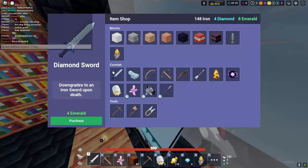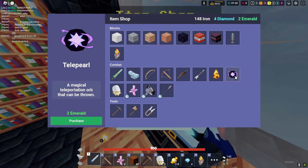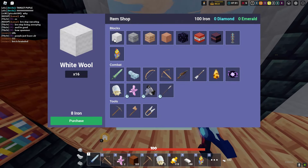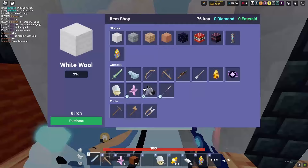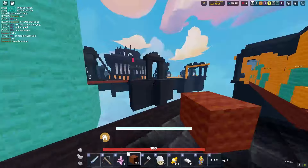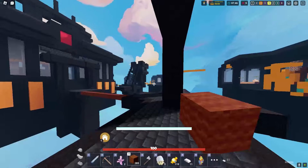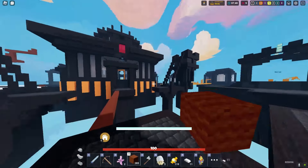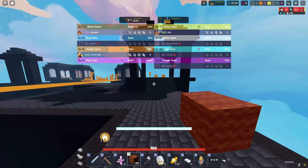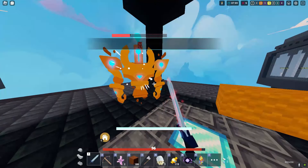We should buy a diamond sword, another portal, a cloak, and tele-pearl, plus more diamond upgrades. We have 119 candy. I want to get so much candy that we start getting emeralds — I think you eventually get emeralds if you have enough candy. Let's bridge to orange guy's base. We have a tele-pearl — I'll pearl to his base after killing this diamond guardian.